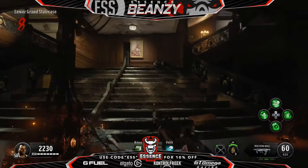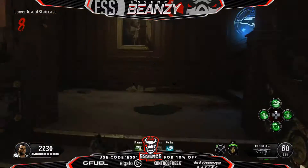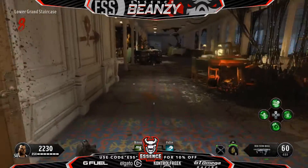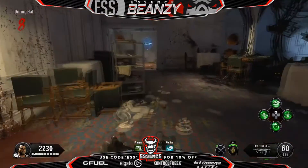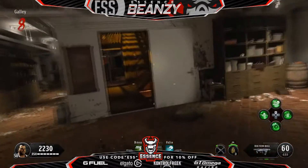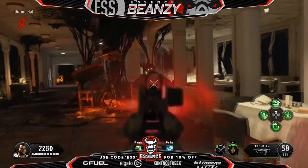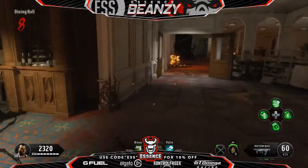That was a nice short tutorial of how to get the Pack-A-Punch unlocked on Voyage of Despair. I hope you guys have enjoyed this video. I'll be back with another video once I've discovered some more. If you guys want any more tips, tricks, or strategies, or things you're struggling with on zombies, please let me know in the comments section and I will try and help you out as much as I can. As for today, this has been your boy Beanzy — you guys take it easy, I am out of here because I'm being chased!